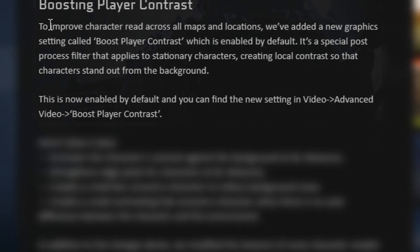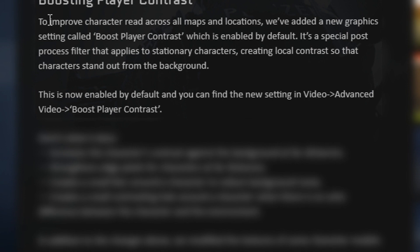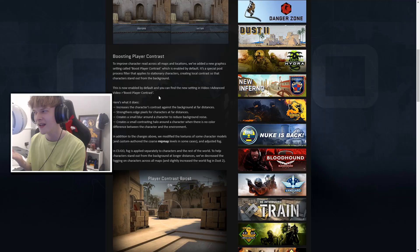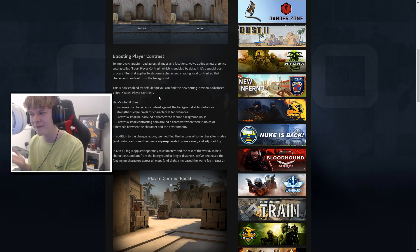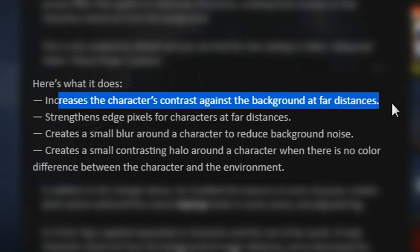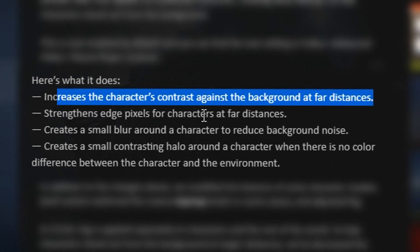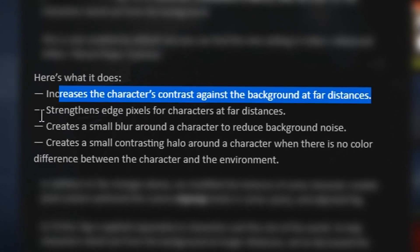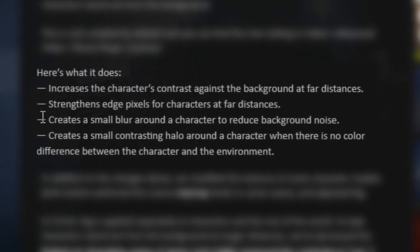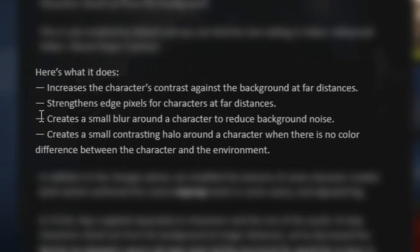You can find the new setting under Video > Advanced Video > Boost Player Contrast. I don't know why you'd disable that — you're literally putting yourself at a disadvantage by turning it off, so it's a good job they've enabled it by default. It should be mandatory in my opinion. Here's what it does: increases the character's contrast against the background at far distances, strengthens edge pixels for characters at far distances, creates a small blur around the character to reduce background noise, and creates a small contrast halo around a character when there is no color difference between the character and the environment.